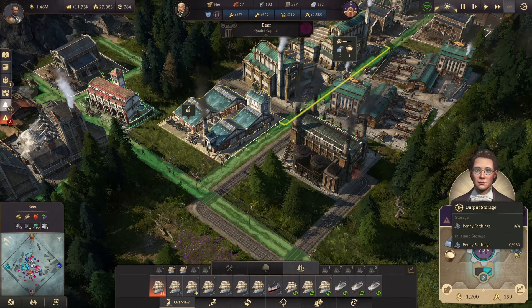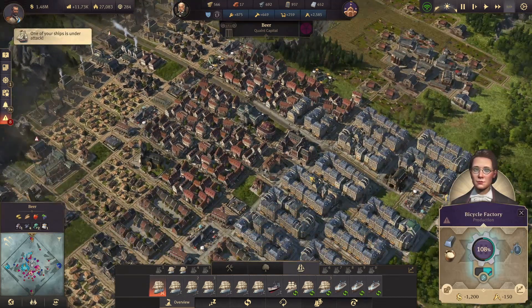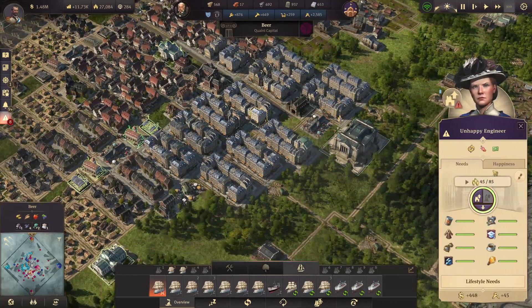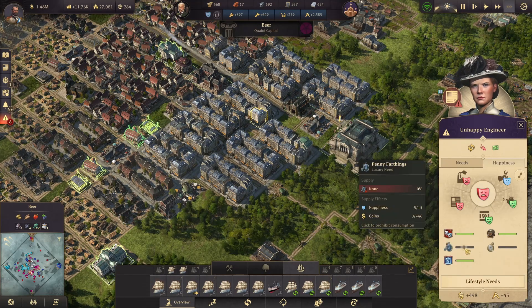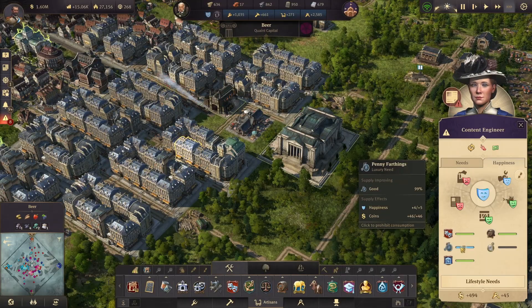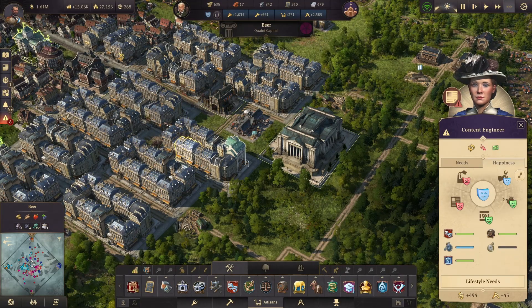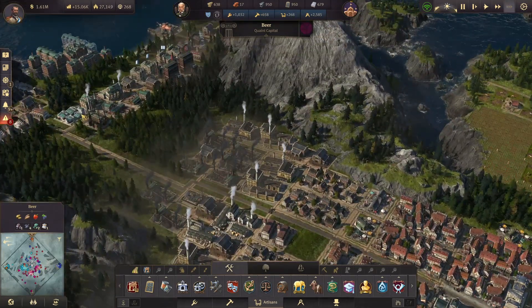We have caoutchouc — it has started. The first bicycle is coming. So hopefully my engineers and my investors are going to be happy with that — both in terms of happiness, because we're negative, but also in terms of money. We are at almost 12,000 now. We are giving the penny farthing now to our engineers and investors, and we jump from around 12,000 to 15,000. That's a nice jump for just one building basically — this bicycle factory.